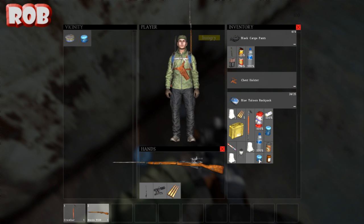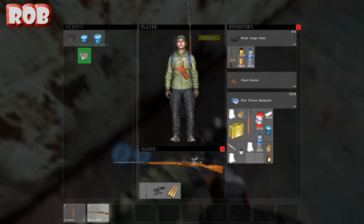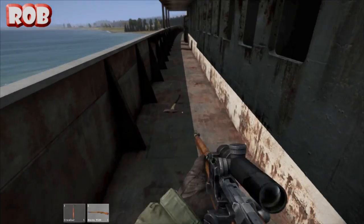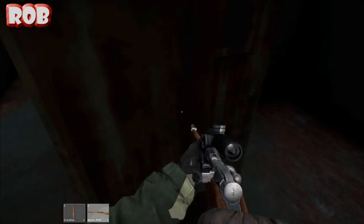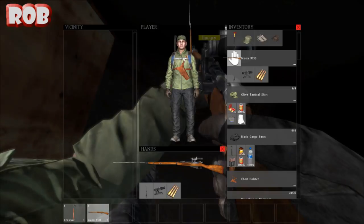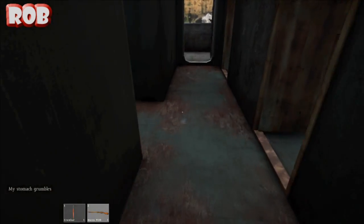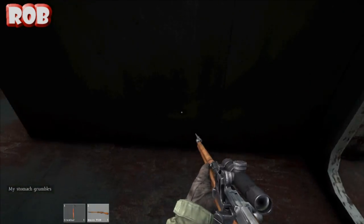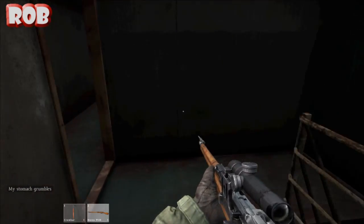I'm going to ditch my small gas canister, and ditch this medium gas canister, and take a can of sardines, because I'm a bit low on space. Really could do with finding some tactical vest or something. Just found a ladder on the front — can't climb that ladder. I turn FRAPS off and the frame rate comes flying back up.